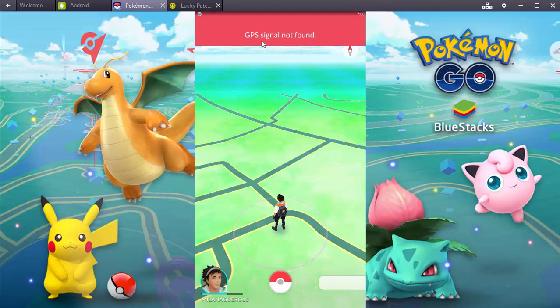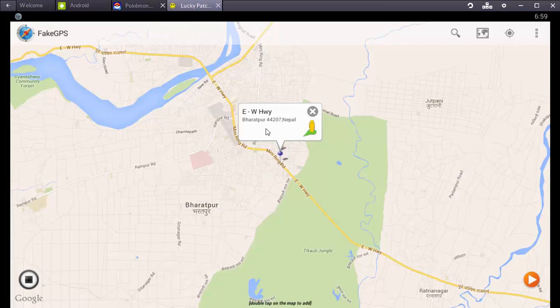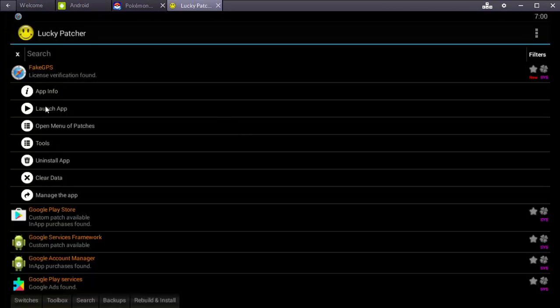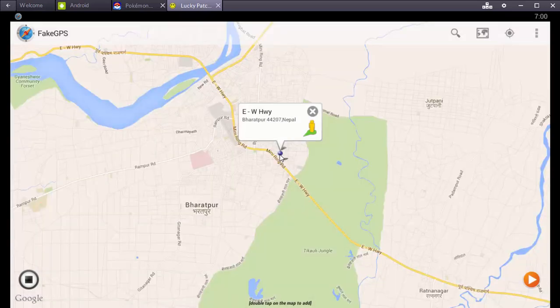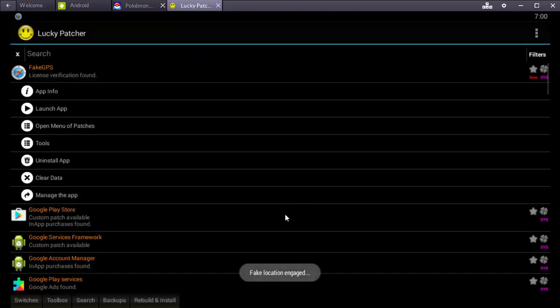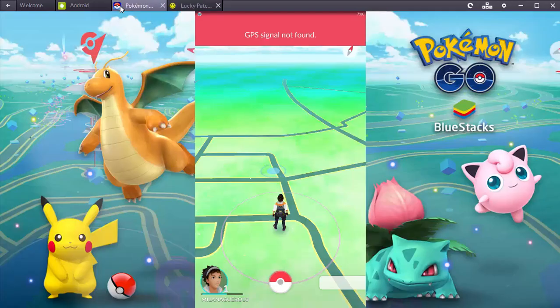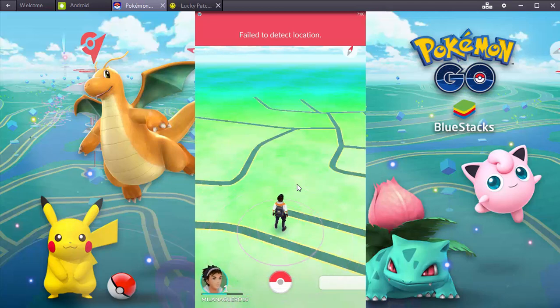Let's change the position again — launch the app. As I am in East Westival, click on the location and change it, then click the Play icon. Our fake location has started engaging. Now just open Pokemon Go and the character will move on its own, so you don't have to carry your laptop around. That's it for this video — don't forget to like, comment, and subscribe. If you have any problems, let me know. Cheers, goodbye.